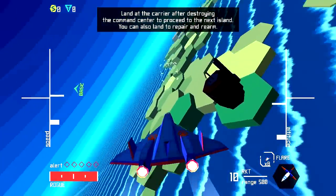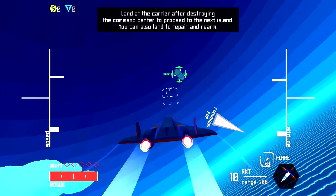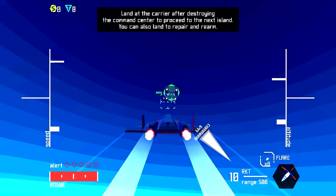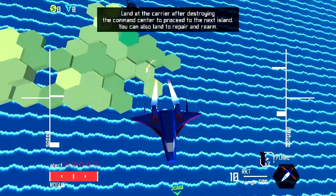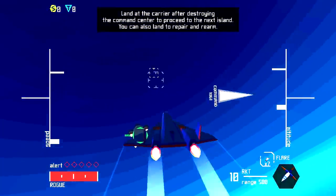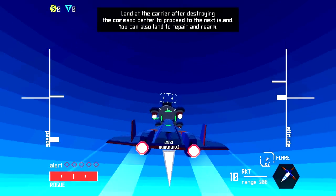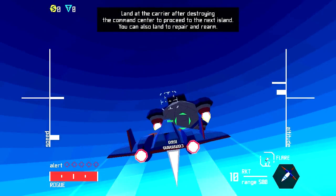There's a problem here — once you destroy the command center, it says you can move back up to the carrier, which is kind of like the heli-carrier from the Avengers. You can also fire flares — moving the camera with the right stick. The flare essentially distracts enemies and stops you from getting hit by rounds and bullets from enemy aircraft. Let's slow down and see if we can land on this carrier.